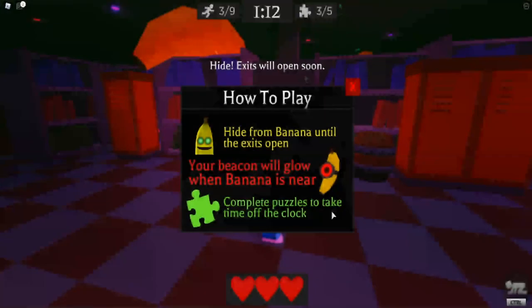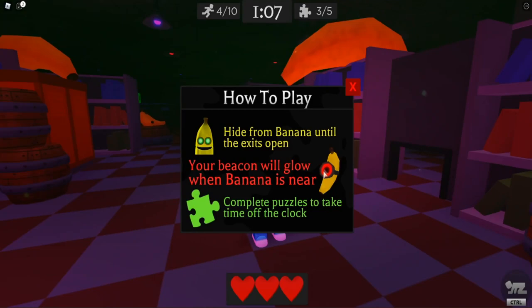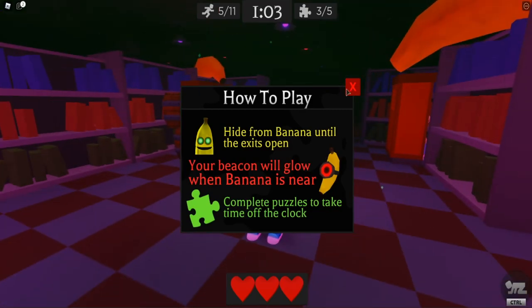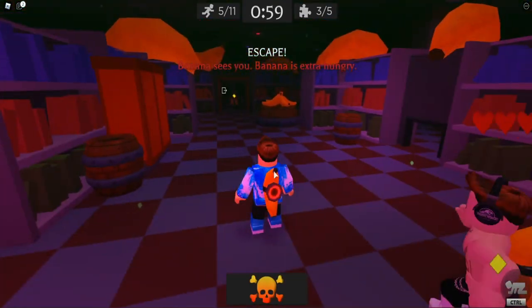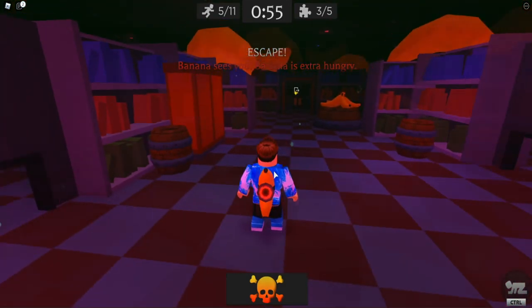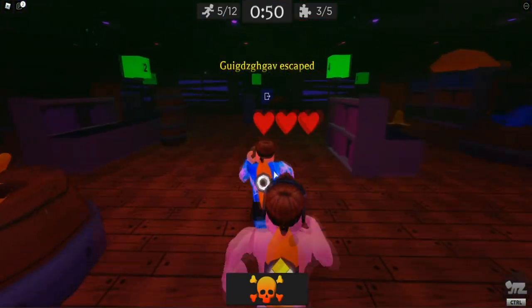Now let's get into the game. How to play: hide from Banana until the exit opens. Your beacon will glow when Banana is near. Complete the puzzles to take time off the timer. Oh gosh — Banana sees me. Where's Banana? The escape is open already, guys.